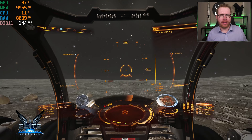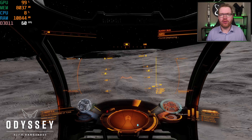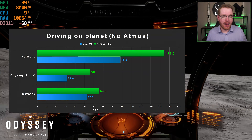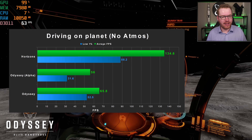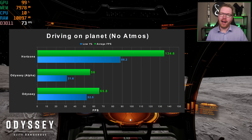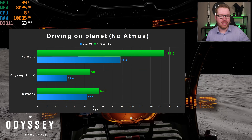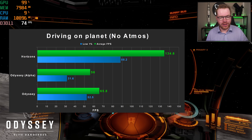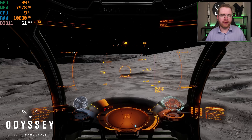Next, I get up close and personal with the new textures by driving over a planet — starting with one that has no atmosphere. We saw a very sharp increase compared to the alpha test, with a noticeable difference in the live game. Frontier has definitely optimized something with the planetary textures since alpha. We're still at about half of what we got in Horizons, but at least there is a small increase.